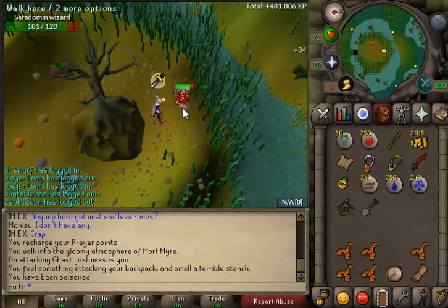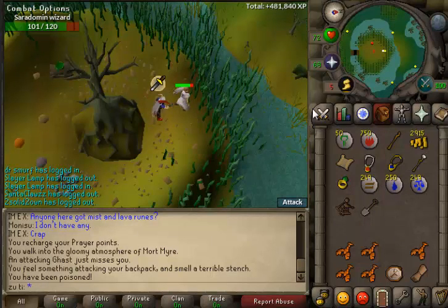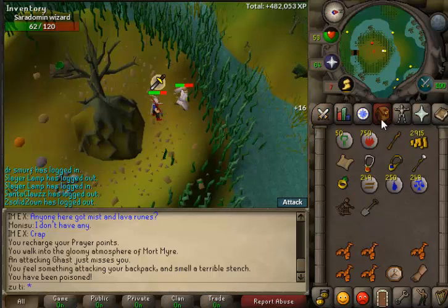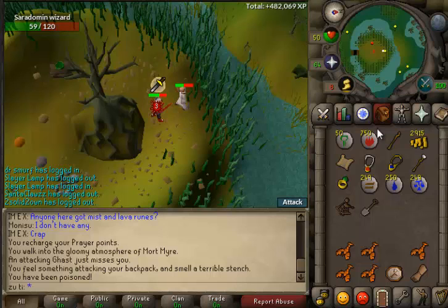I did not have Protect Melee up when he attacked me, so he attacked with his poison dagger and poisoned me. So I really hope this clue scroll video has helped you guys out.